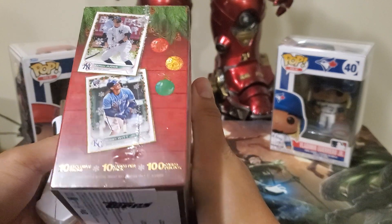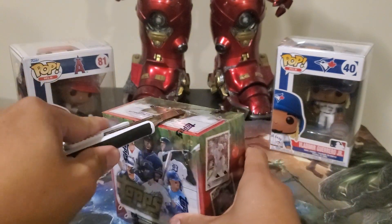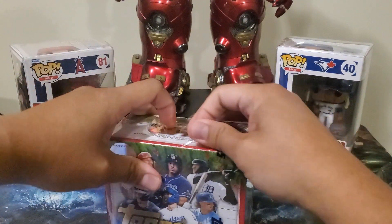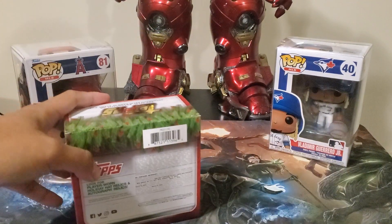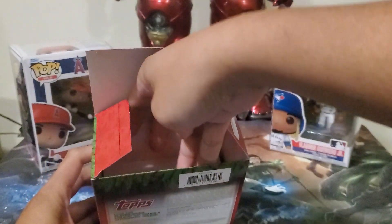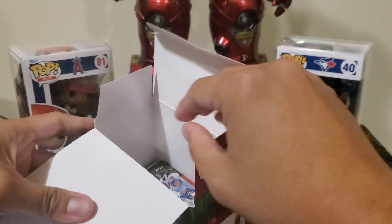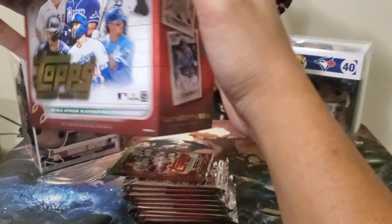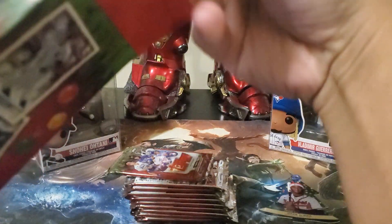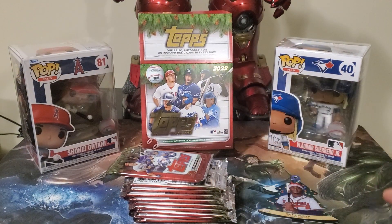So 100 cards — that's a lot. 10 packs, 10 cards each. I wonder what it looks like with the SP; sometimes they draw a mistletoe or something related to Christmas. Let's open this one and see what's inside. I believe there's some Christmas decor here. Here's the first card — Ozzie Albies. I'm after any Toronto Blue Jays. This box is around 40 Canadian plus tax.